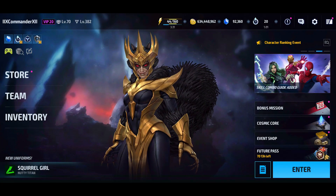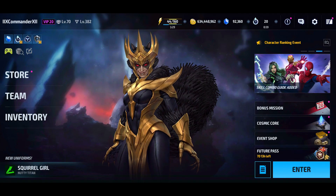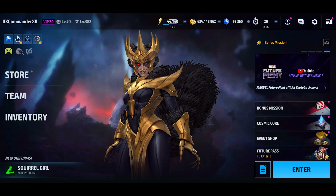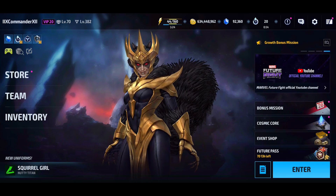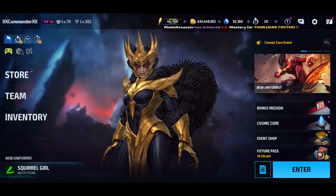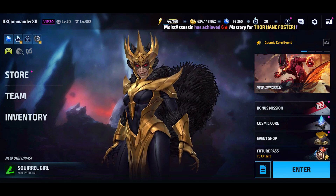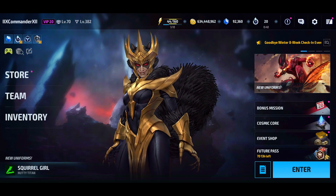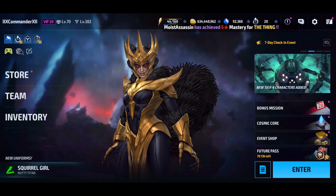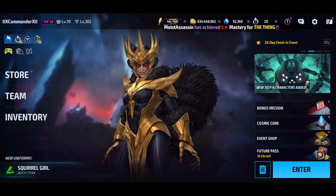One of the other things I didn't really cover with Squirrel Girl's uniform is that she does become one of the best supports for Thanos, providing him with up to 60% additional damage versus bosses. However, for most game modes you're not really going to be able to use that because of the restrictions in place, considering that Squirrel Girl is a speed villain type and Thanos is a universal villain type.